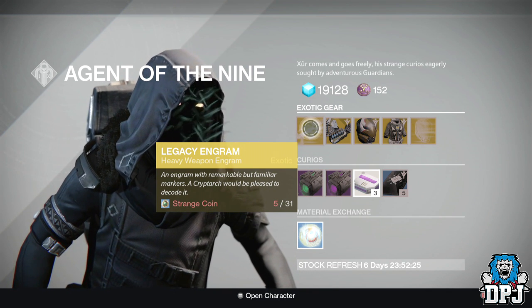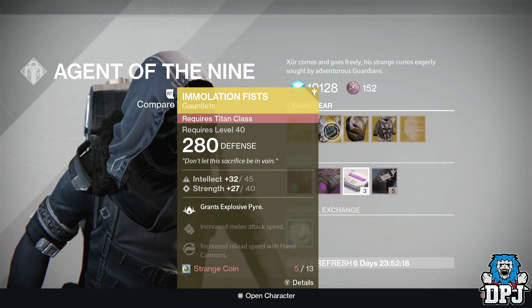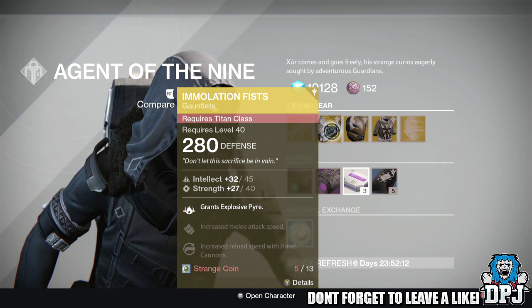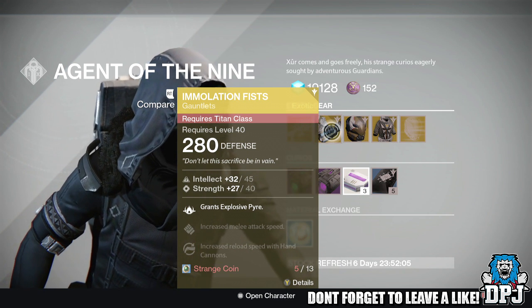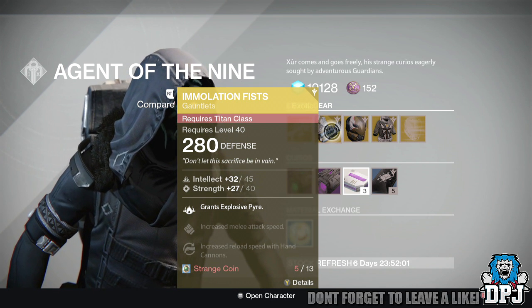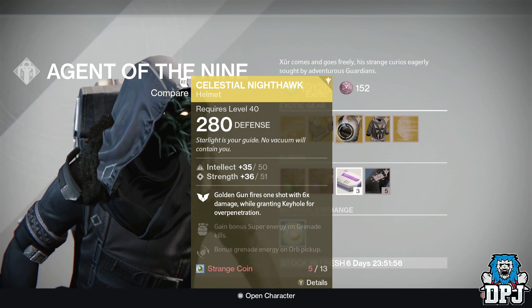For the Titan, we have the Immolation Fists, offering 280 defense, 45 intellect, and 40 strength. Mods grant Explosive Pyre, increases melee attack speed, and increased reload speed with hand cannons. These will cost you 13 strange coins.